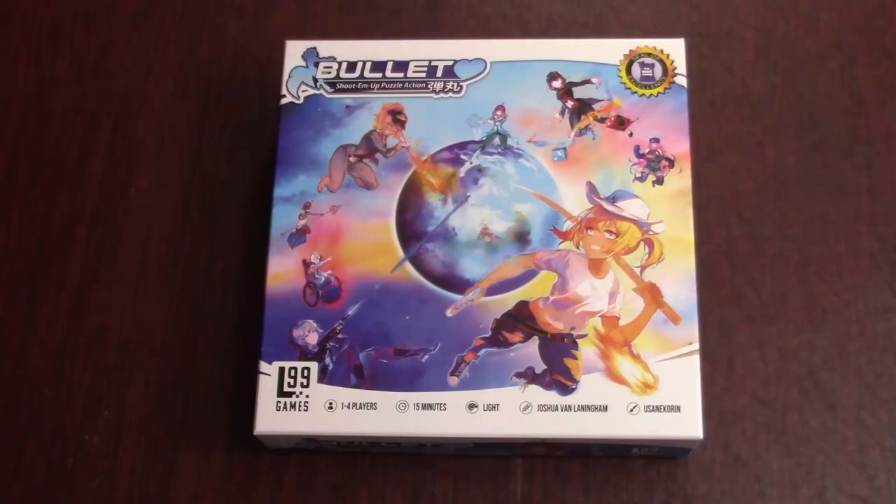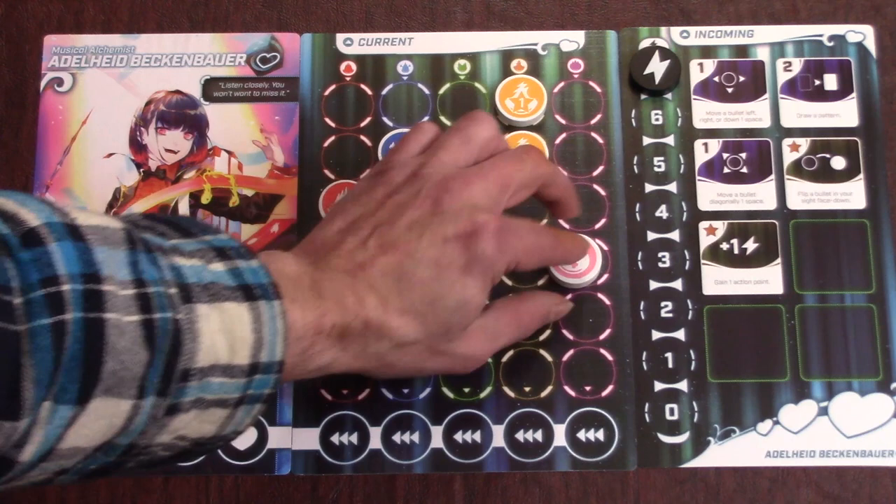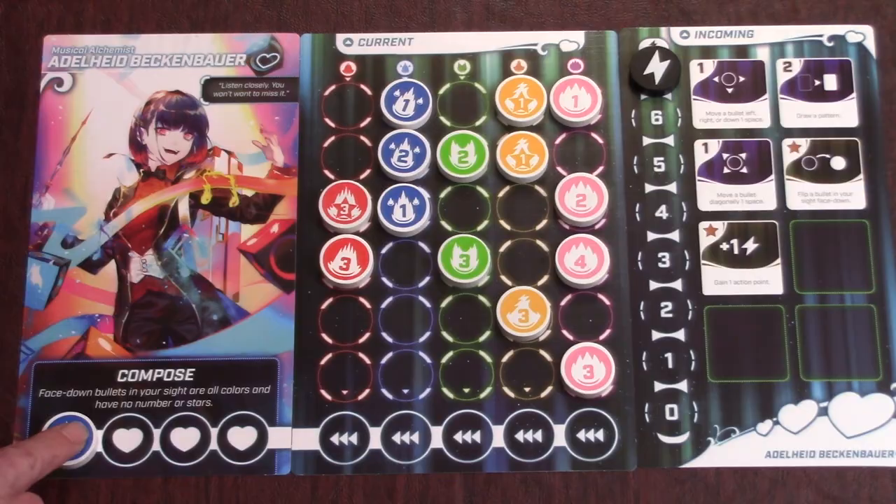In Bullet, players play through a series of three-minute timed rounds with everyone playing simultaneously. During a round, players are pulling bullets from their bag and placing them on their sight board. The color indicates which column it goes in and the number indicates how far down, skipping over bullets already placed in that column. If a bullet ever reaches the last row, it slides over and damages you.